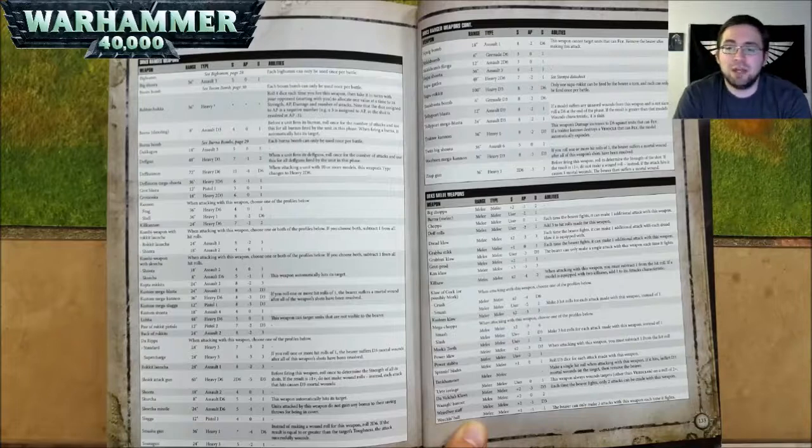A Kill Kannon is 24 inch range, Heavy D6, Strength 7, AP negative 2, and 2 damage. A Kombi-Weapon with Rokkit Launcha — you choose one or both of the profiles below; if you choose both, subtract 1 from hit rolls. The Rokkit Launcha is 24 inch range, Assault 1, Strength 8, AP negative 2, and 3 damage. The Shoota is 18 inch range, Assault 2, Strength 4, AP nothing, and 1 damage.